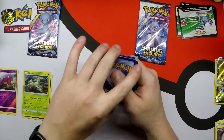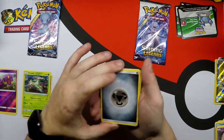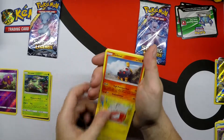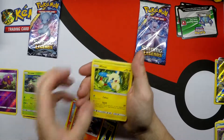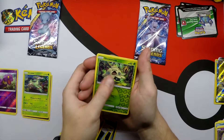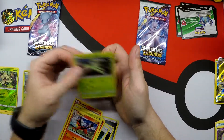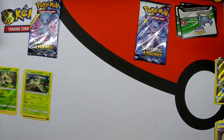Not even happy to see the white code card, 'cause I know these mainly have white code cards. Metal Energy, Colorless Energy, Great Ball, Electrode, Torkoal, Larvesta, Minun, Breloom, Torracat. Reverse Holo Shroomish, and another Holo Rare Virizion. That's two.